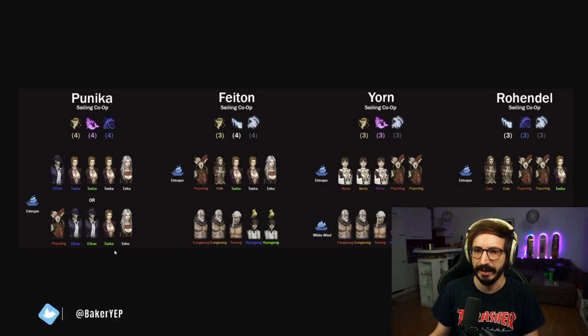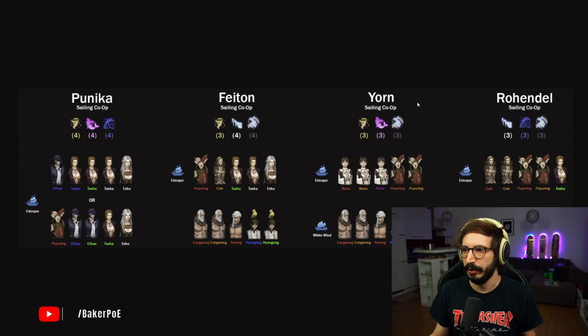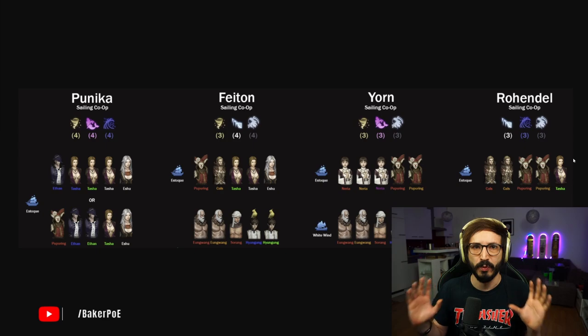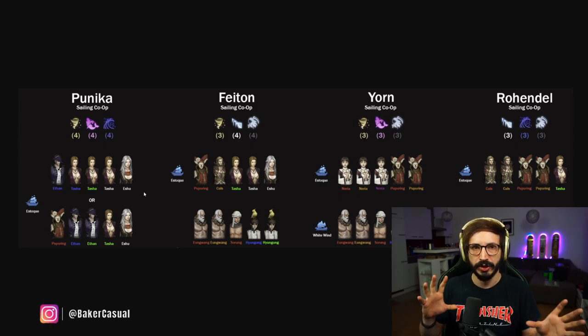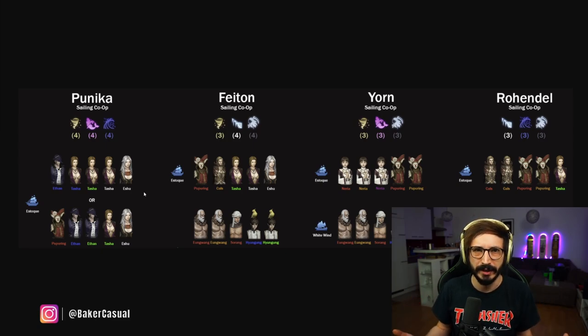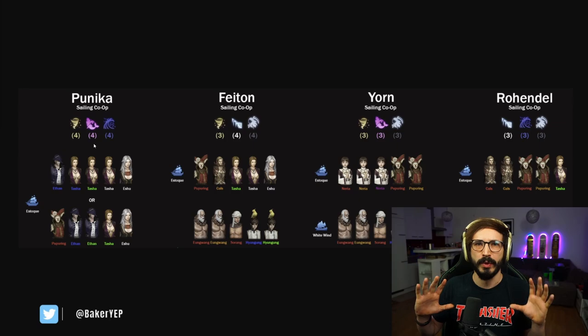If you want the perfect setup for every single co-op event, you can look at the list I have — those resistances will always keep you above the highest threshold so your ship will never break. I've listed Punica, Phaeton, Yorn, and Rohendel. In Rohendel our base setup is already one of the best. For the others, by swapping in Tasha for Dead Waters and Niera for Siren Waters, you'll have no issue whatsoever.